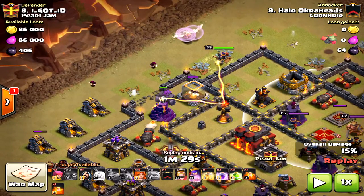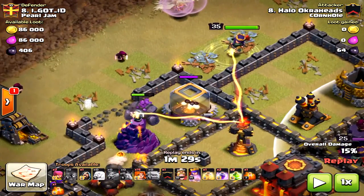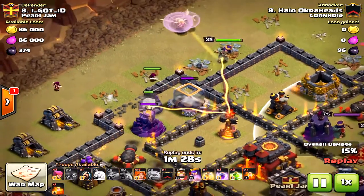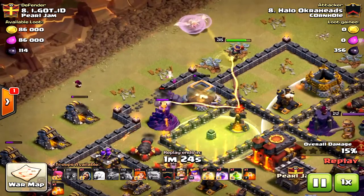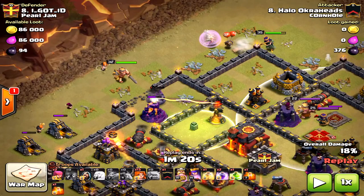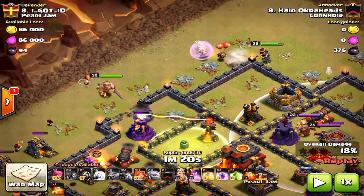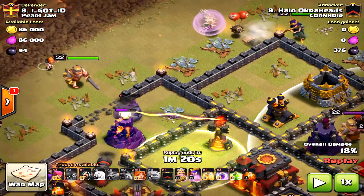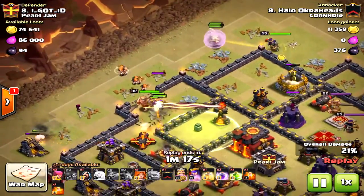If the wall had broken up towards the north corner near the dark elixir, the queen should have pathed to the inferno tower, but the wall was too far from the queen so she went back to the storage instead. The jump spell itself was perfectly done — hitting all three compartments exactly as intended. But at this point in the raid I knew I was in trouble. The queen went north, mainly due to the wall breaker placement, and I was early on the golem.